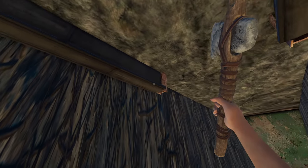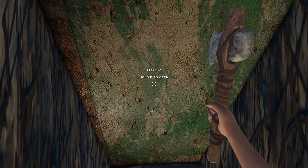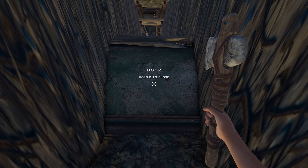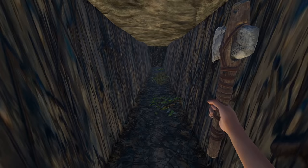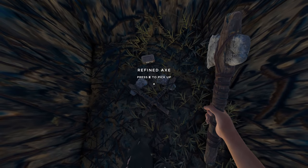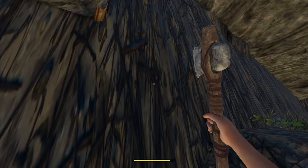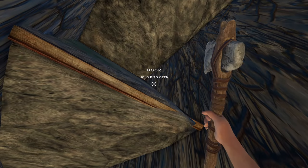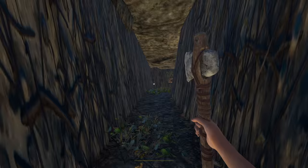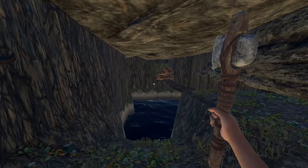I have never seen anything like this in all my days of Stranded Deep. Look at that! I think that's a snake — nope. We'll find an axe and some rations. I'll take that. What is going on here? This is spectacular. I love this — it's like a little bunker. I wish it was bigger. I could build a little base down here. What is this place, man? I need to go back and get an axe.